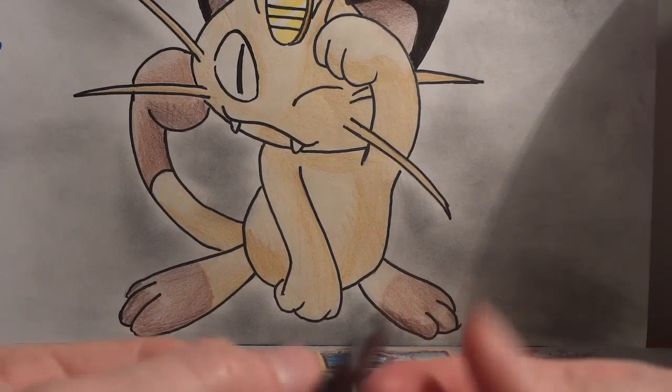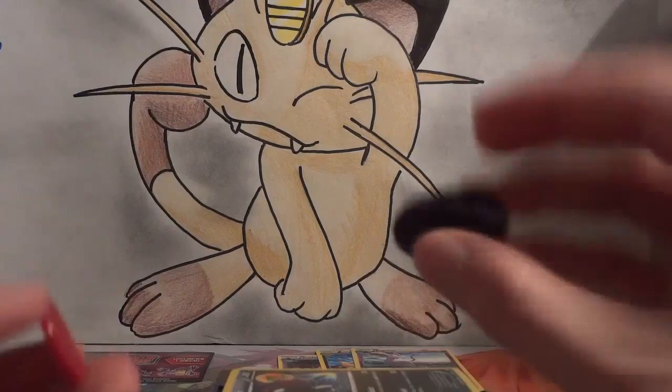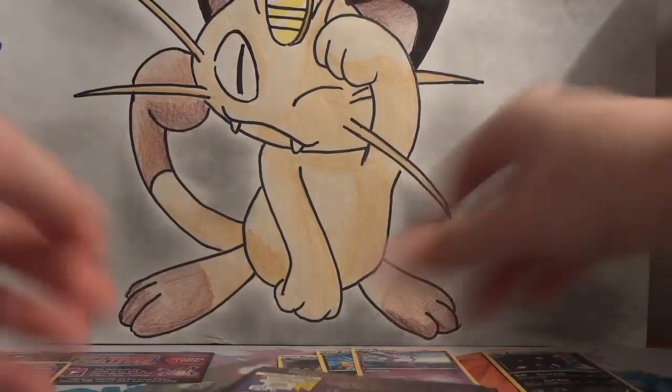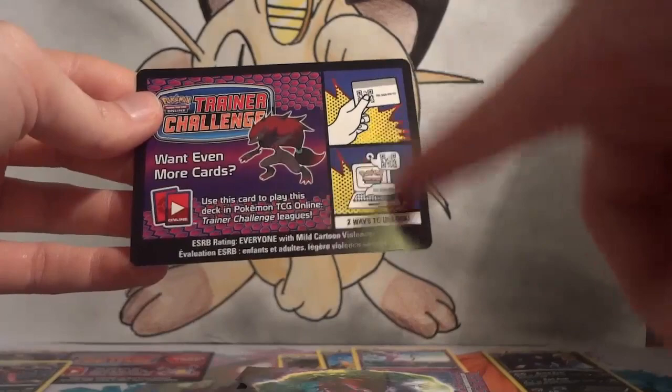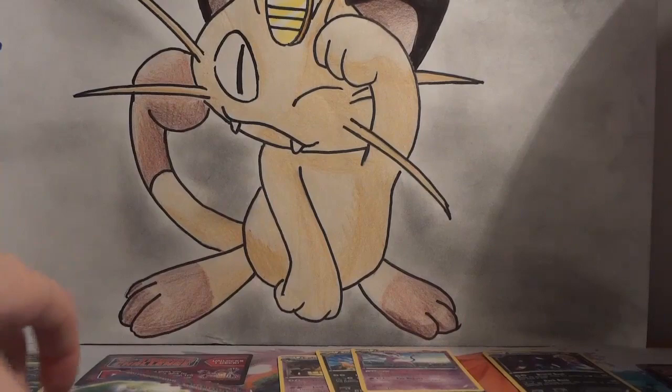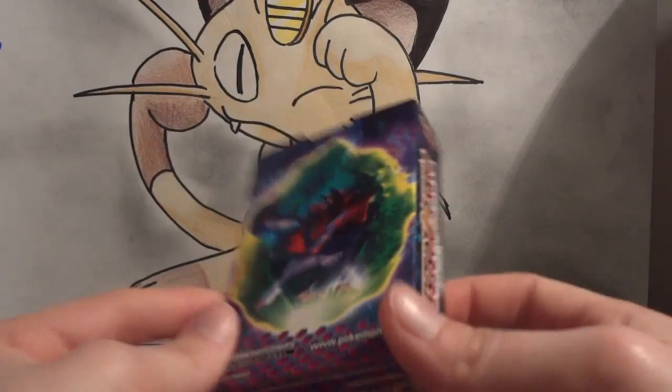The coin is another Zoroark coin, but it's got a black background and black back rather than the red background and red back. We've got the Crystal Shard Zoroark, which is just a great card. The code card now has instructions printed right on it — interesting that they did it differently. The deck box has a really cool-looking Zoroark on it. The damage counters and insert are the same as the other deck.